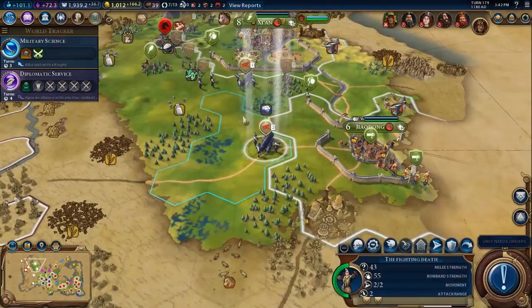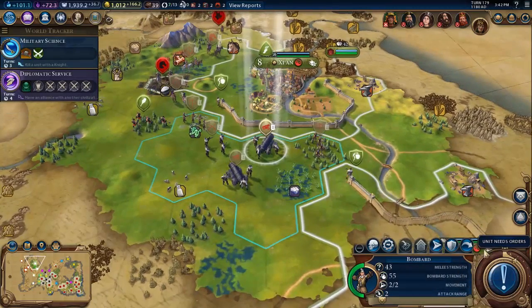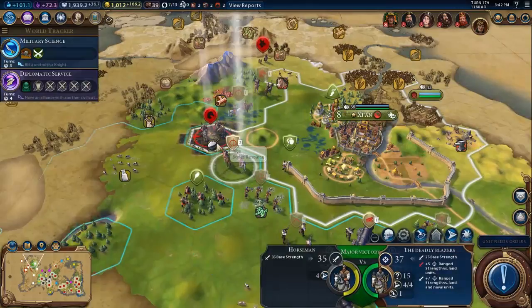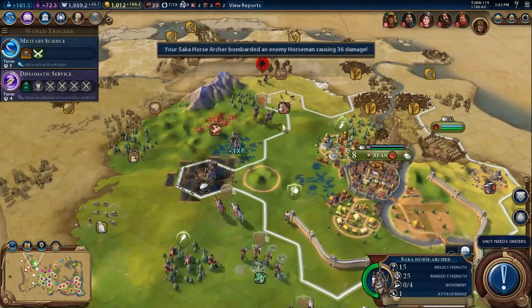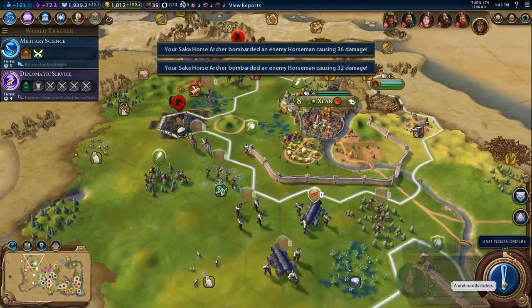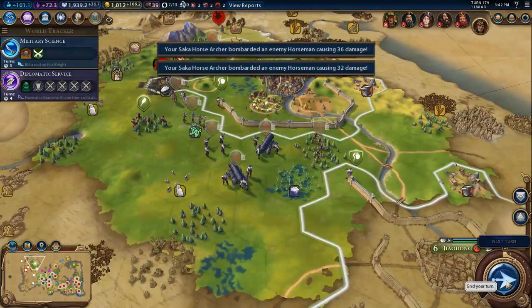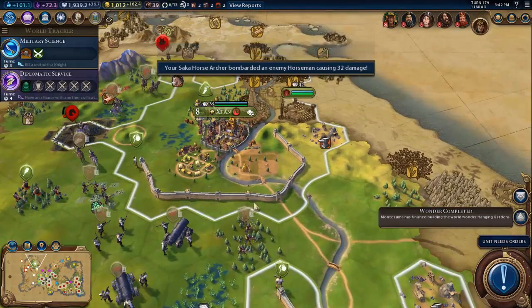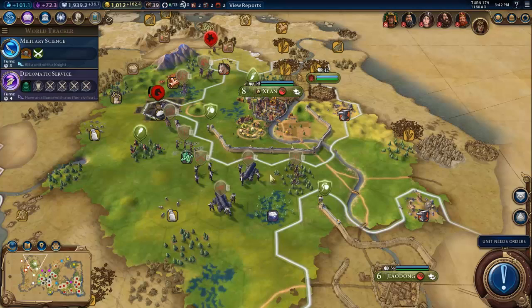I'm just going to wait a couple more turns here. I think we'll head in in the next turn. I might as well damage this unit a little bit. Okay, next turn we're going to head in — hopefully take Xi'an fairly quickly here with these bombard units.